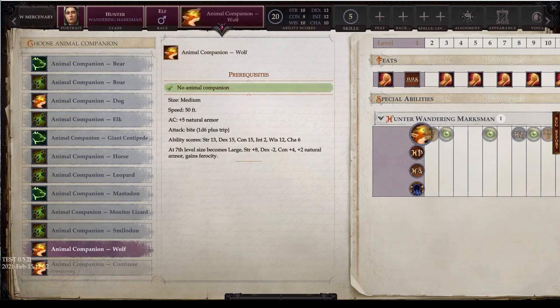Last but not least, the wolf. Unfortunately it only has one attack. But it's medium size, 50-foot land speed which is fast, plus 5 natural armor, and that 1d6 plus trip bite attack. Stats are decent: 13 strength, 15 dex, 15 constitution, 2 int, 12 wisdom, 6 charisma. At 7th level, it becomes large with 21 strength — though dex drops to 13 — constitution up to 19, natural armor bonus up to plus 7, and it gains ferocity.